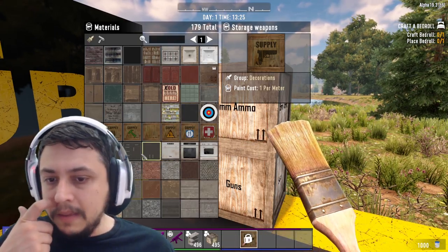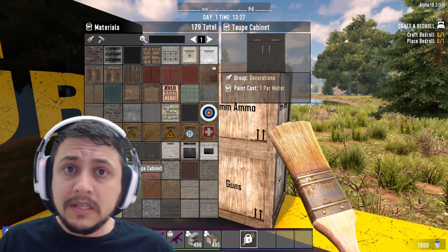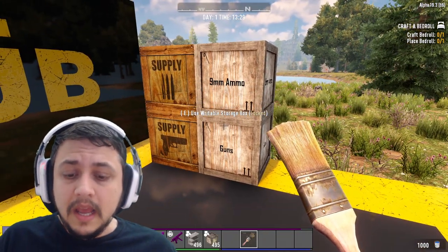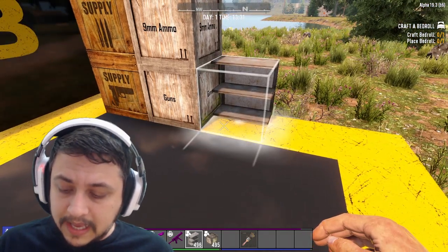Some things simply don't exist as textures, so writeable boxes are better in those cases. For example, I usually use one for electric parts — it's just a cabinet look, but you can simply label it. So these writeable boxes are even better when it comes to that kind of labeling.